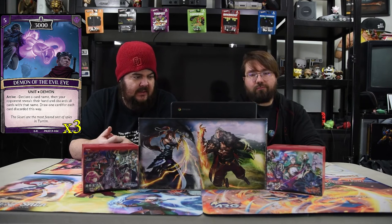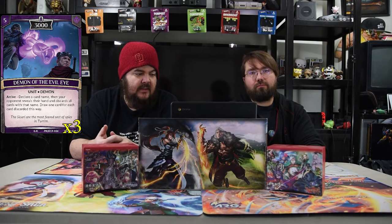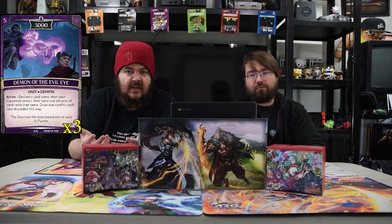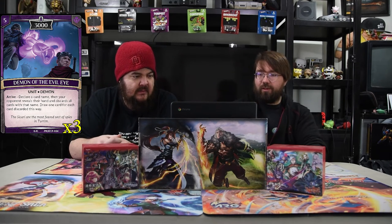Demon of the Evil Eye is a five-drop 3000. Arrive: declare a card name, then your opponent reveals their hand and discards all cards with that name. Draw one card for each card discarded this way. If you know what's in their hand, you make sure this works — especially with Knight Rider Aerin.